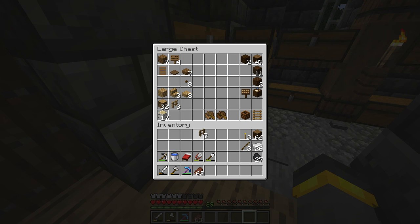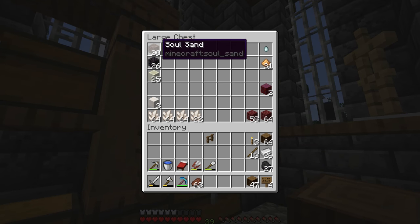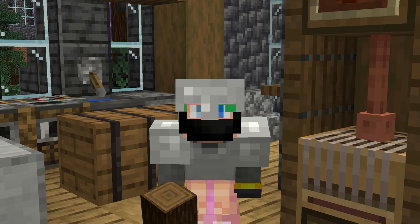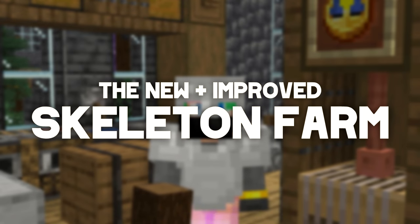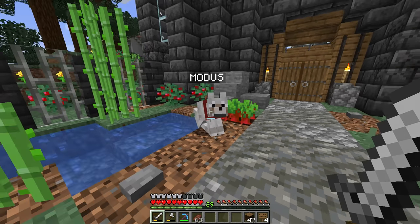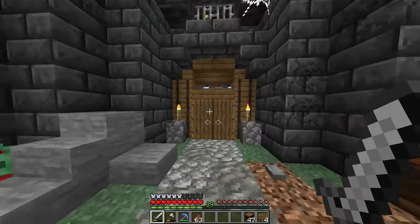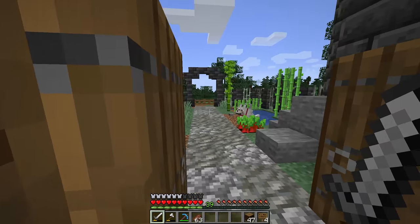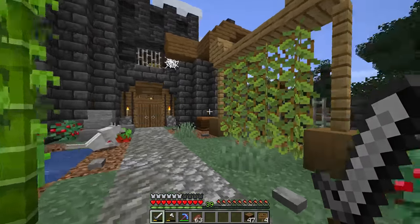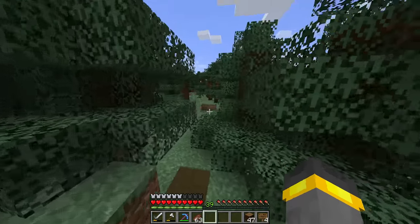Now technically this isn't the first skeleton farm in this world, but today we're going to build a completely different skeleton farm design which I think is a little bit better than the other one. We need this farm for bones, bone meal to farm glow berries, and renewable experience so we can enchant more. This skeleton farm is a huge deal — the most useful farm in this area, hands down, other than the food farm.